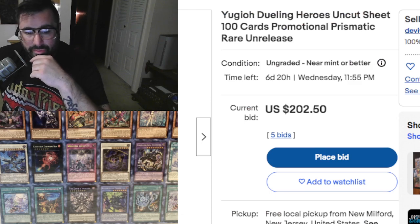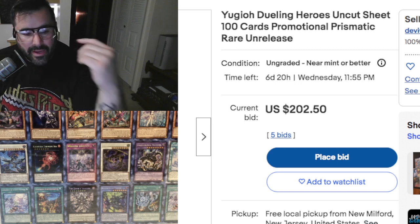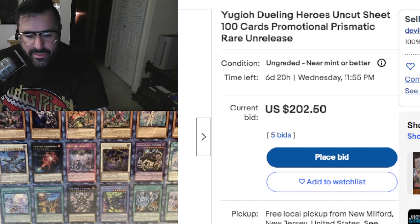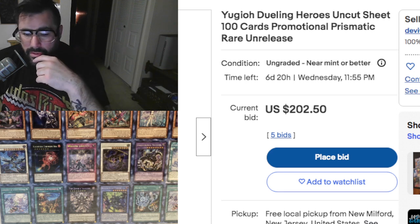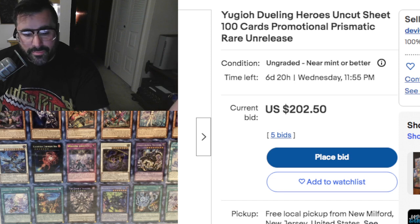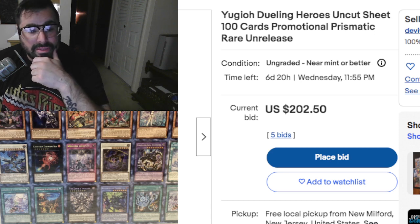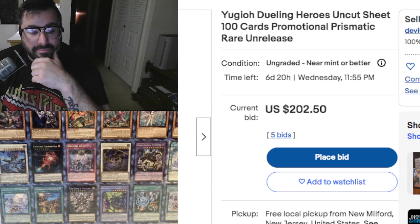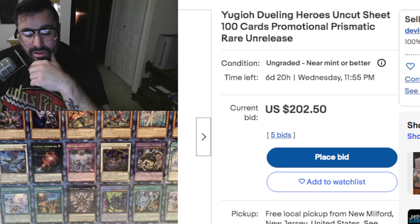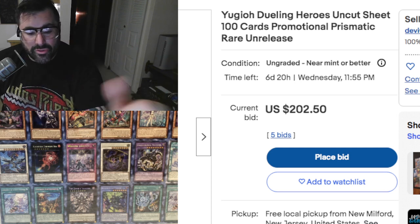Those are the Parallel Secret Rares coming up from the Megatons. What do you guys think of this? Leave a comment down below — let me know what you think of these Parallel Secret Rares and which ones you're looking forward to. It's pretty crazy that we got an uncut sheet revealed to us out of nowhere. These are the Parallel Secret Rares for the Megatons coming out next month. That Fenrir is going to look awesome, but I have a feeling it's going to get smacked up in October, unfortunately. The Illusion of Chaos looks sweet.